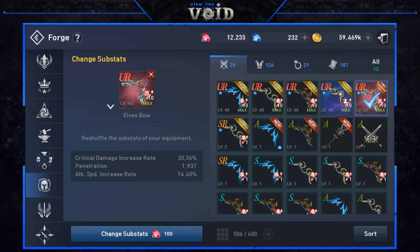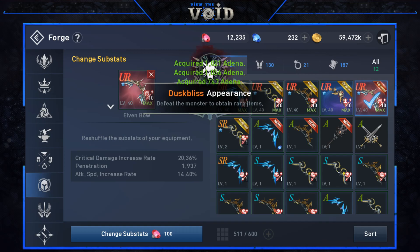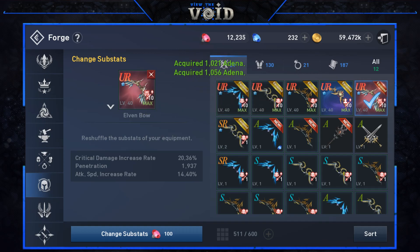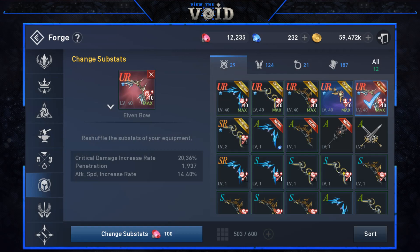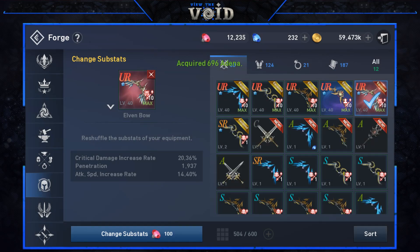As advice, if you're just starting out, the weapon is going to be the primary and first thing you want to change substats on. This game is all about resources, and if you don't have a way to make resources while AFK farming you won't be able to improve the rest of your gear. Invest in a good roll on your weapon first, then use those resources to bolster the rest of your gear.